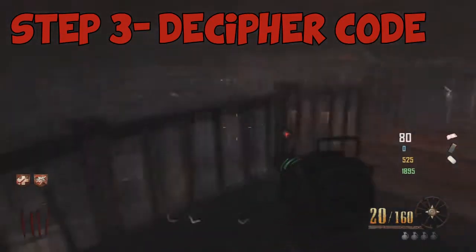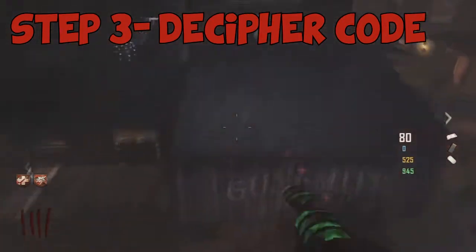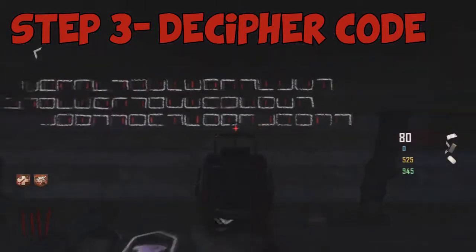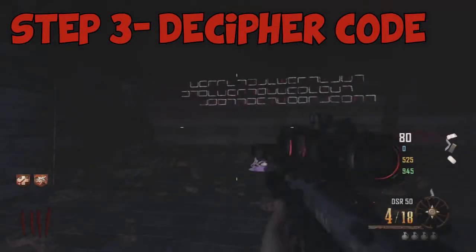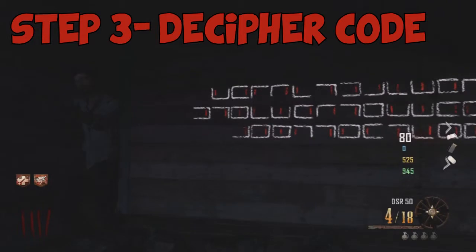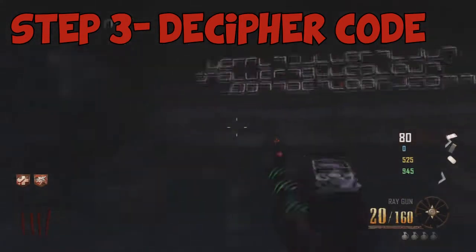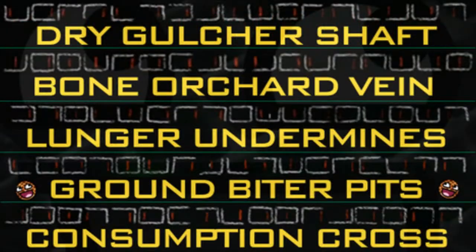For the third step, run over to the little roof on top of the gunsmith and there will be a place where you put the charged lantern. A code will pop up and you need to decipher this code because we need it for the fourth step. There's a cipher guide made by Mr. Raffle Waffles — you can pause the video to look at it — and then we move on to step four.